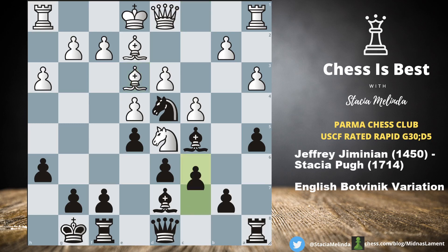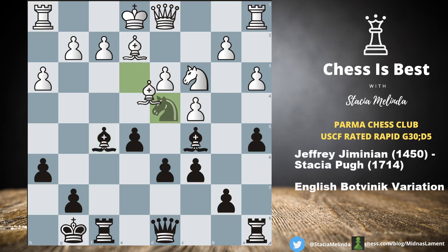Bishop E3 came, I played C6, the knight retreated, and then F5. I felt like my position must be good because I'm better developed and I just got F5 in. He took, I took, he took my knight — giving me the two bishops. I felt this was a mistake on his part, because how is he ever going to get my bishop off that square? It would take time, and white doesn't have a lot of time. The bishop is aimed right at F2.